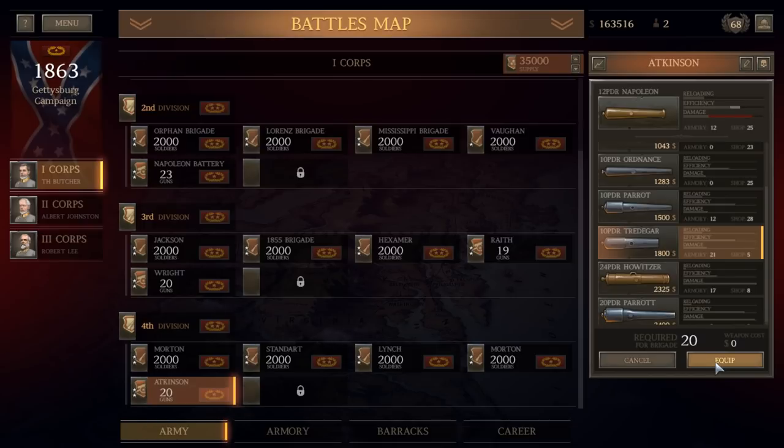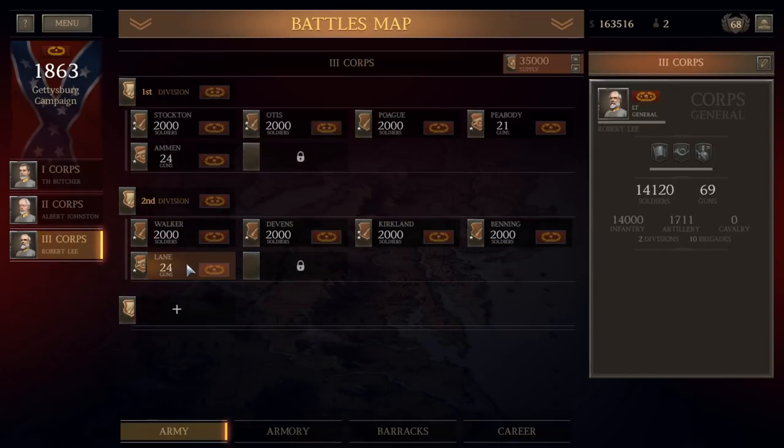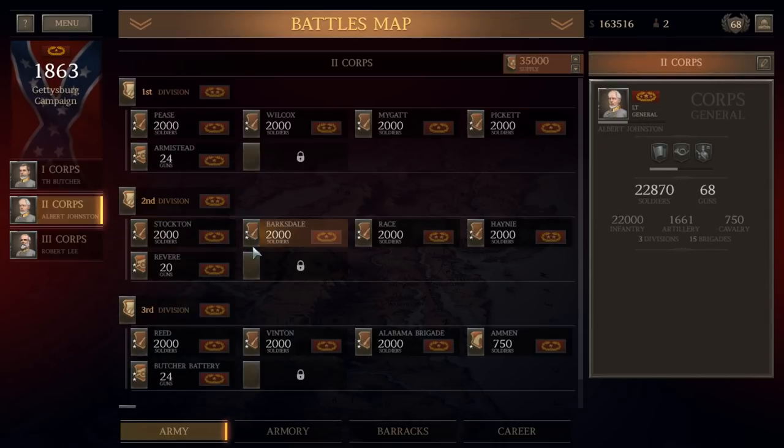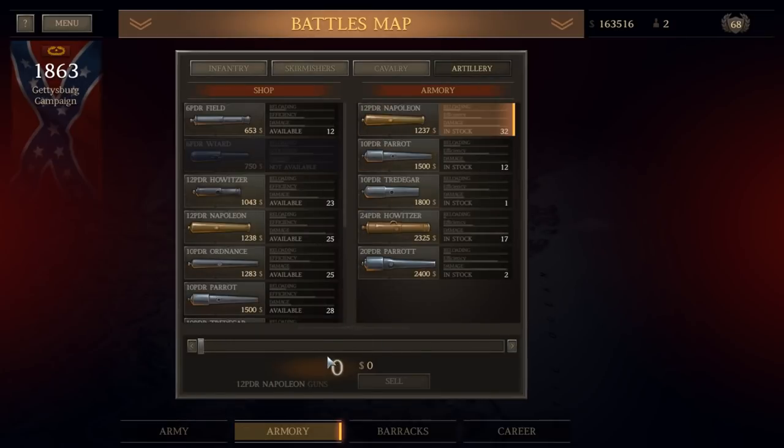For this battle, where we're going to be on the offensive rather than the defensive, having good long-range weapons is going to be more important than shotgun batteries of Napoleons. Just got a text message from a friend. I think we're about done there. We could sell more of those Napoleons — let's go ahead and sell 20 of them for $24,000. Not that I need the money instantly or anything. We've got $188,000.